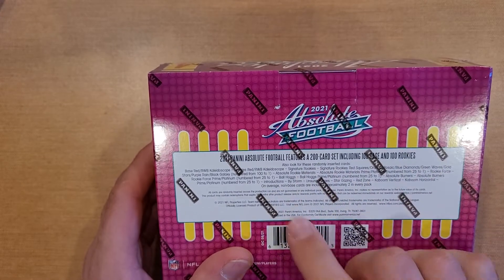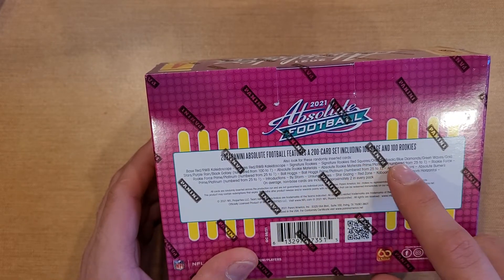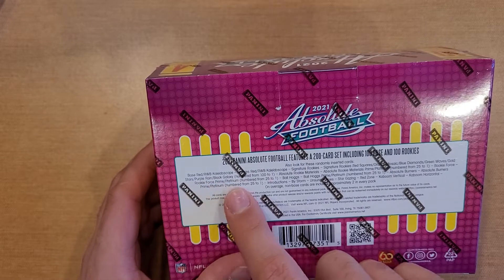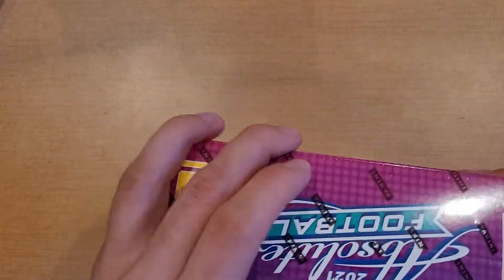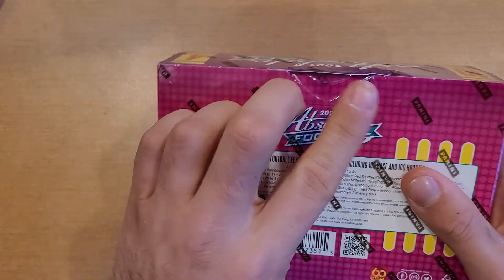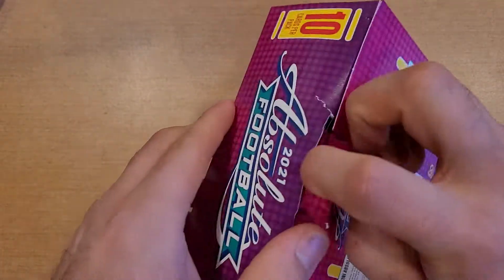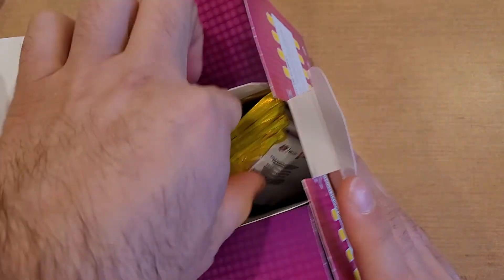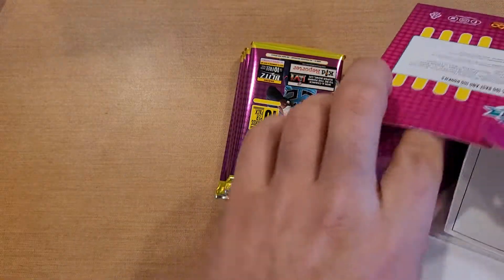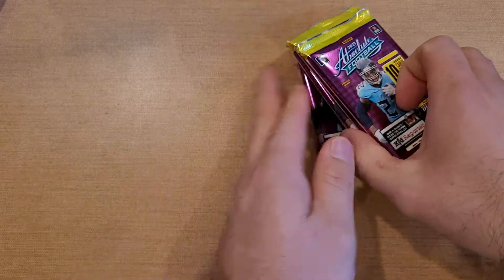This is a 200-card set. We're looking at a bunch of kaleidoscopes — rookie kaleidoscopes, orange, blue, green, gold, purple — a bunch of numbered stuff. But most importantly, there are Kabooms in this, so we're going to be looking for those across 40 cards. I've had pretty good luck with my Kabooms, so we'll see if that continues. If I could get a Brady Kaboom, that would definitely be my dream pull.